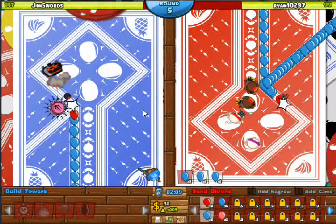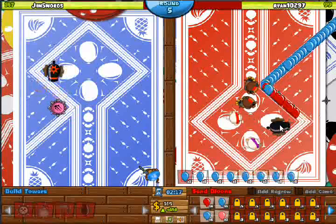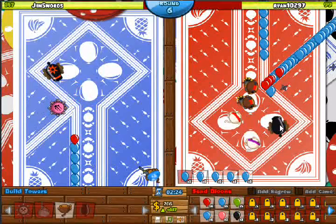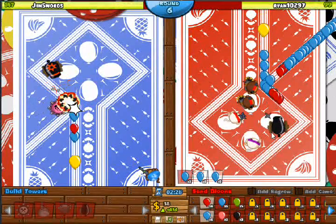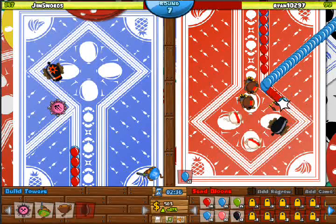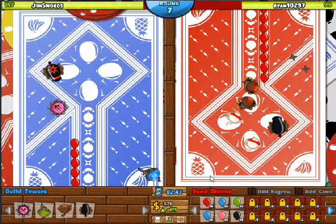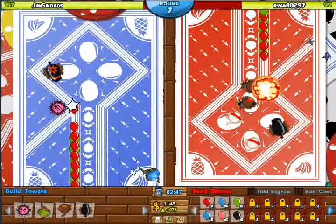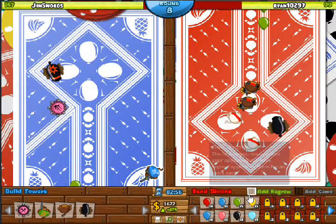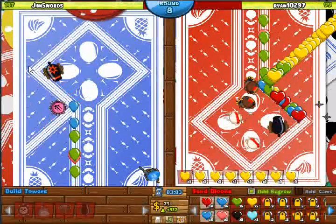There comes that tower. I want to see what he has it set on — first or close? He has it on first, which is not the right play to me. Let's get those night vision goggles. Still round seven, not round eight yet. I'm gonna add regrow. This is working pretty efficiently — he's not sending any bloons against me. I'm not sending any bloons against him, so I can go for a yellow regrow rush. I don't think he's gonna be able to stop this. I see a lot of bloons getting through, and that's it — that's victory.